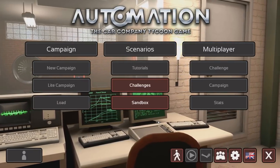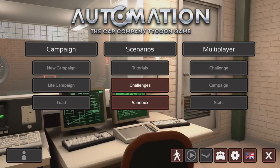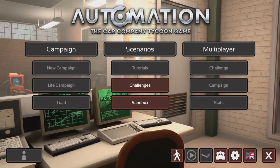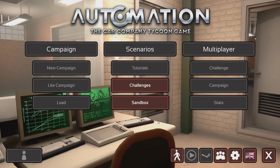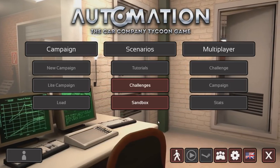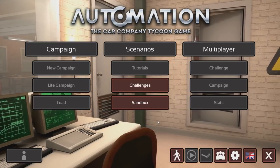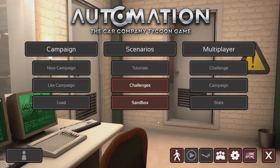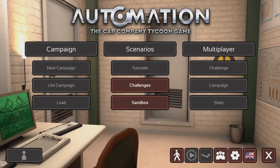Hey guys, you're watching this one and only, my name is AJ, welcome back to an episode of Automation. Today we're having a bit of a change of plan — we were originally planning to do a cheap car challenge, or the cheapest possible car challenge, but I was really unsure of it when I had the idea. I set myself some goals: minimum of 70 miles an hour.